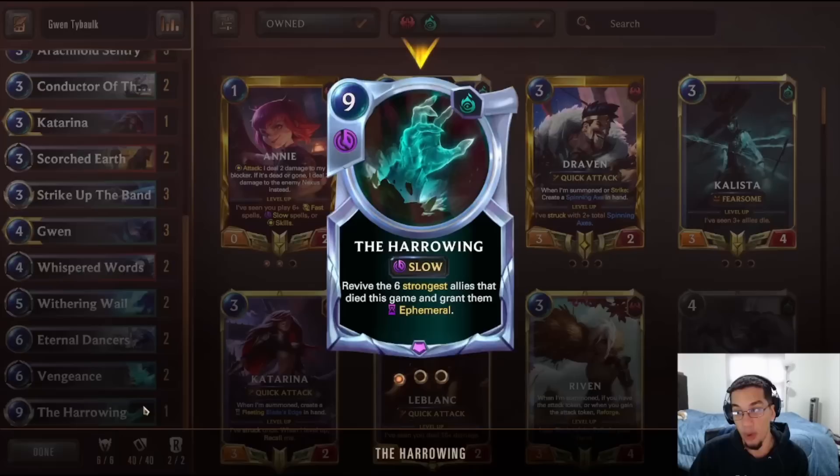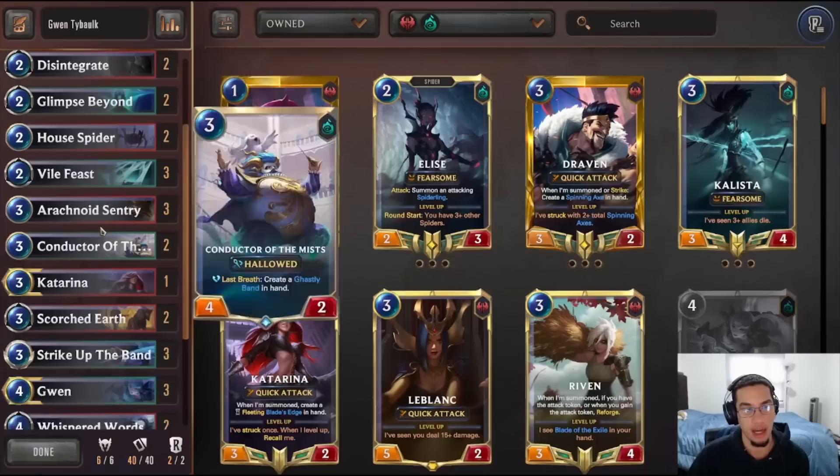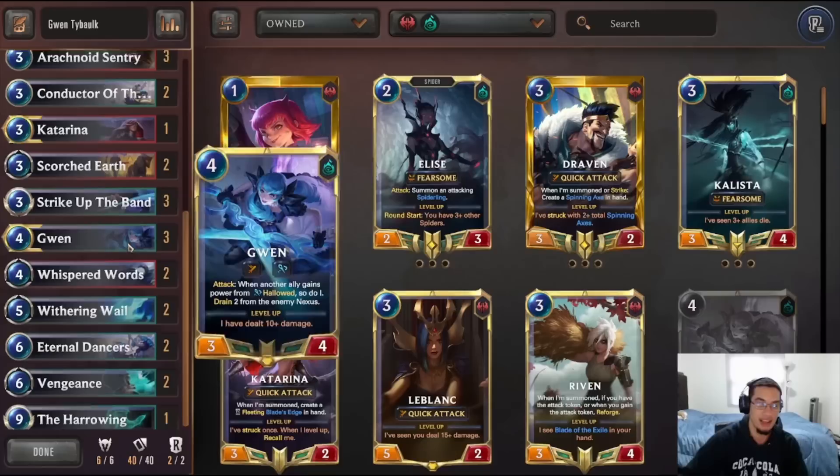One Harrowing is really good because of Gwen — if you level up Gwen and then summon her with Harrowing, she just starts doing some crazy damage. But it can also be really good with units like Katarina, Annie, or even Tyboe. You can play Harrowing with Tyboe and just get a lot of value. That's where one Harrowing comes into clutch.